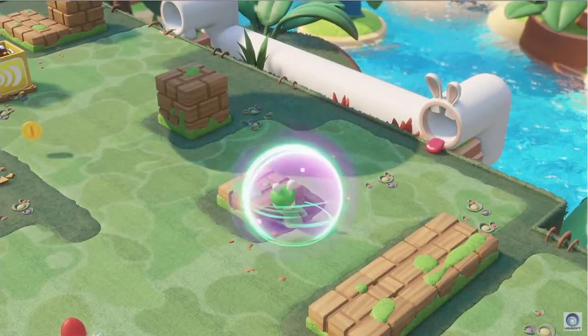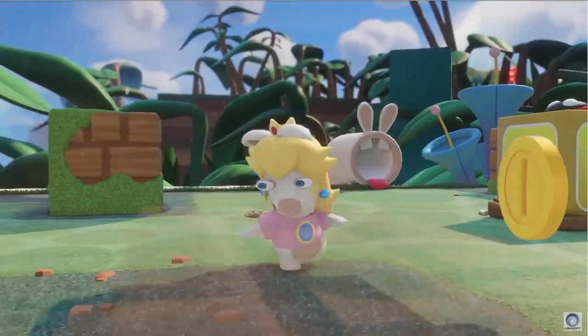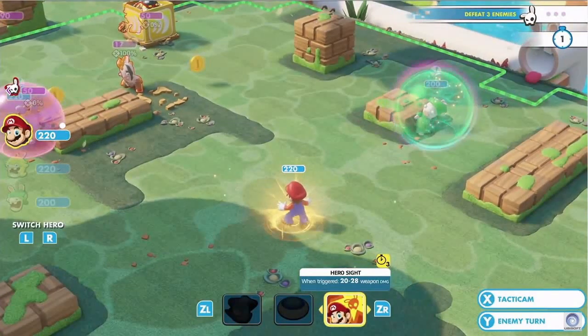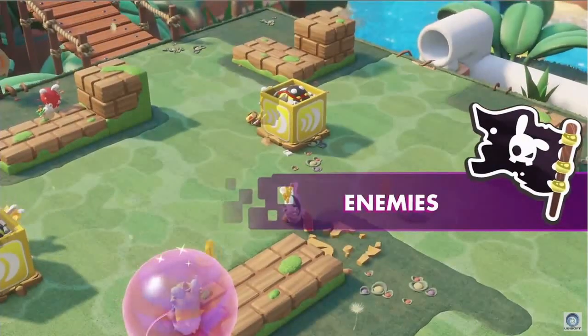Techniques range from defensive ones, like rabbit Peach's shield boost, to offensive ones, like Mario's hero sight. With hero sight, Mario is able to attack the enemy even if it is not his turn, as soon as the enemy moves.